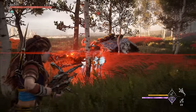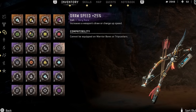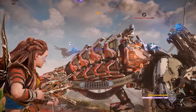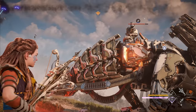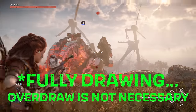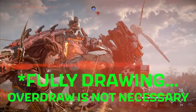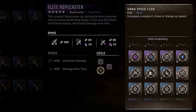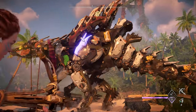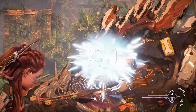Ropecasters are actually very simple to recommend coils for. On a regular ropecaster, use draw speed coils to decrease the time it takes to fully draw and trigger the overdraw mechanic. Unlike in Zero Dawn where ropes could attach anywhere, in Forbidden West machine armor prevents attachment — but overdrawing your shot allows you to penetrate armor and attach anywhere, so being able to overdraw quickly is important. Loading it with draw speed coils is the best way to do that. If you use canister ropecasters, focus on boosting your favorite element with the corresponding elemental coil.